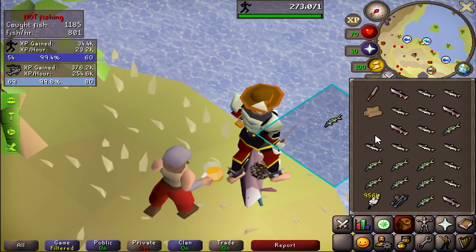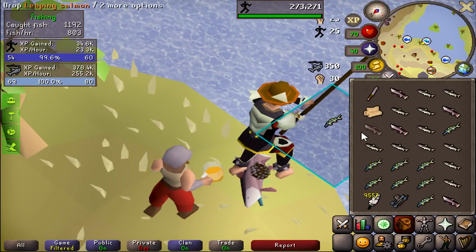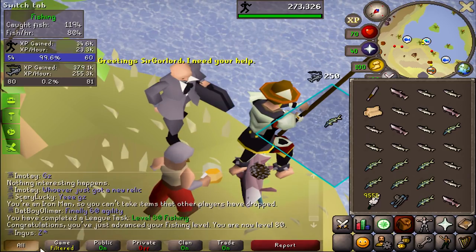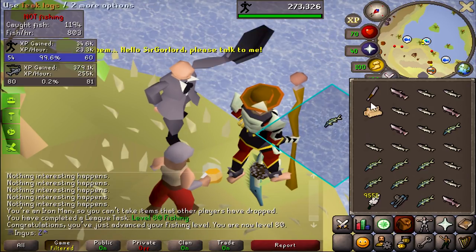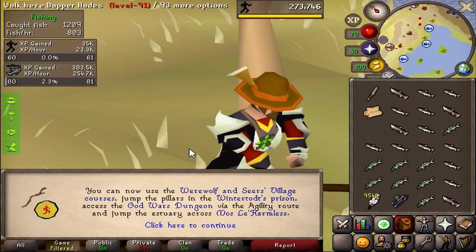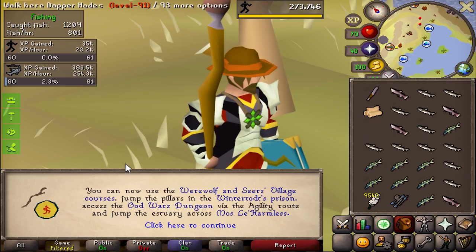I've been doing this for probably four or five hours — clicking the same four spots over and over. And there's 80 fishing — that should be another task. 60 agility! We can use all these shortcuts, but most importantly we can now jump the pillars in the Wintertodt prison, which has become our new best agility method.